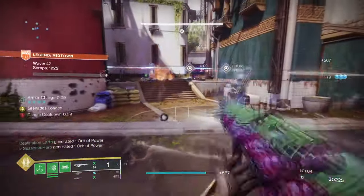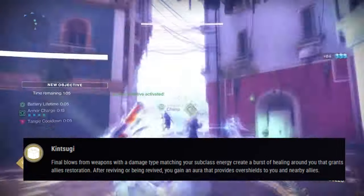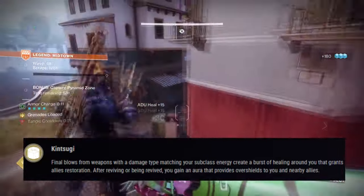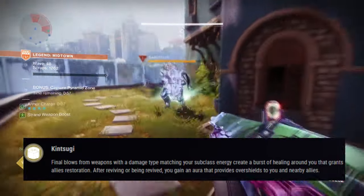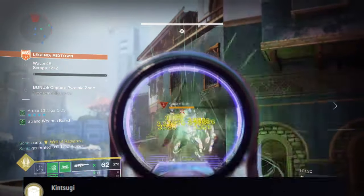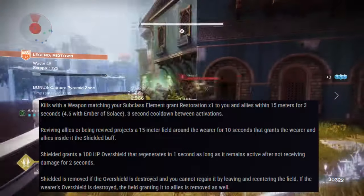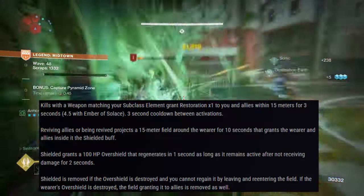Precious Scars' exotic trait states that a final blow from weapons with a damage type matching your subclass energy creates a burst of healing around you that grants allies' restoration. After reviving or being revived, you gain an aura that provides overshields to you and nearby allies. In terms of its usefulness, this will extend our survivability and recovery rate by quite a lot as long as we net kills with our Strand weapon.